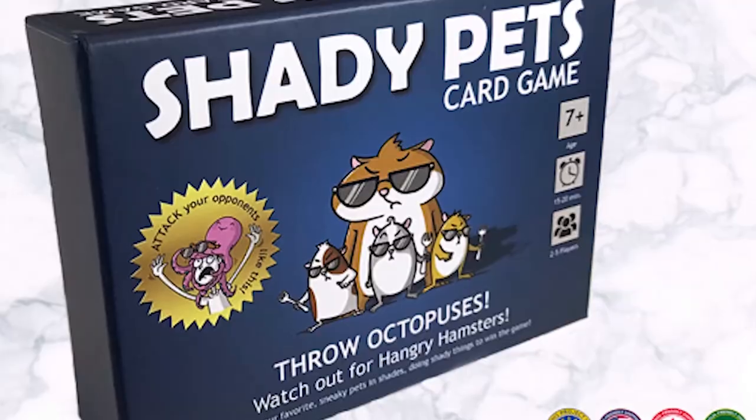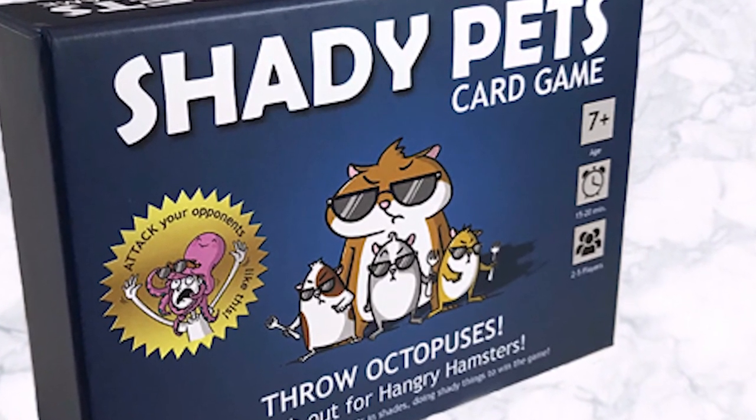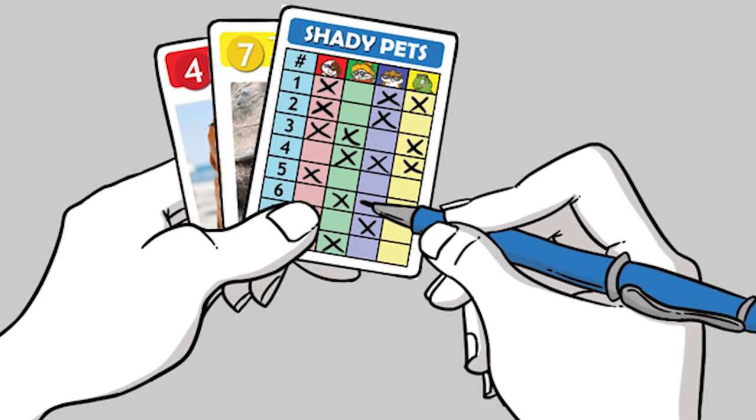Hello everyone and welcome back to another Unfiltered Gamer board game review. Today's game up on the tabletop is called Shady Pets. It plays two to five players, takes about 15 to 20 minutes to play, and it's for ages seven and up. In the game Shady Pets, you're basically going to be trying to figure out which among the four types of pets are the shady pets.